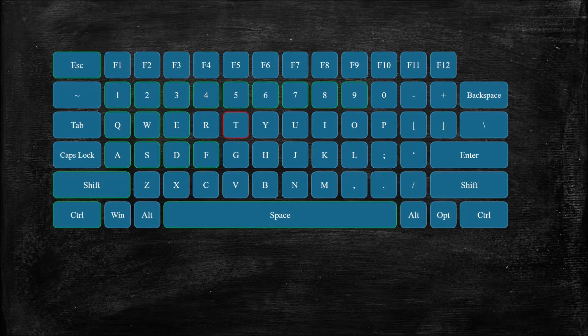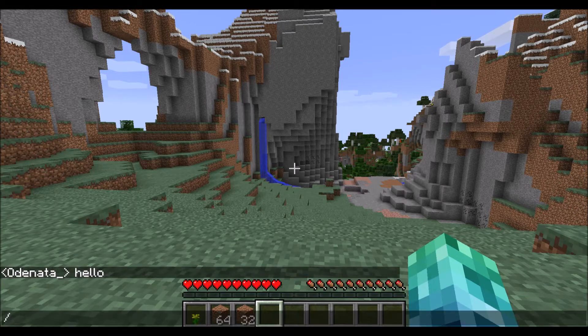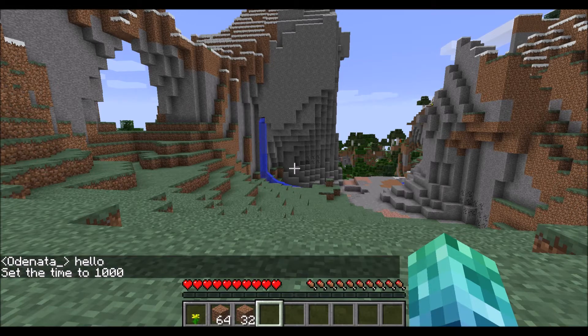The next few keys may come in handy, but they don't get used too often. The T key will open the chat box. This allows you to send a message to all the players online in that world, and it also allows you to enter commands. But this doesn't get used too often in single player.